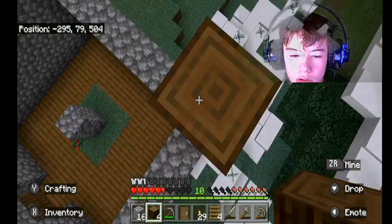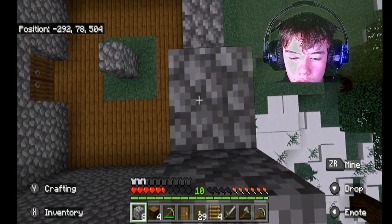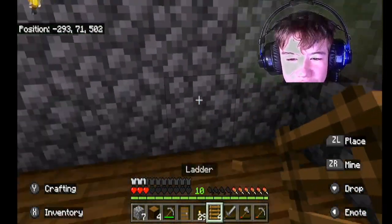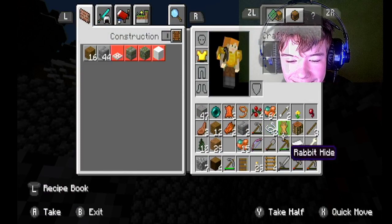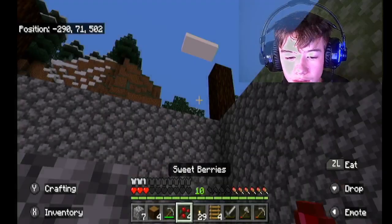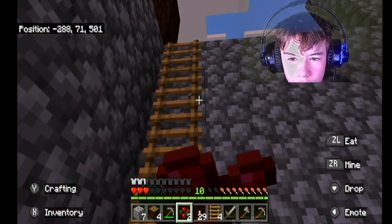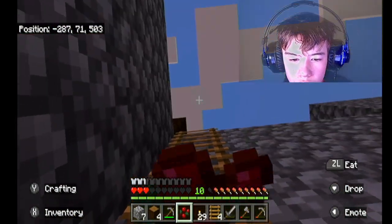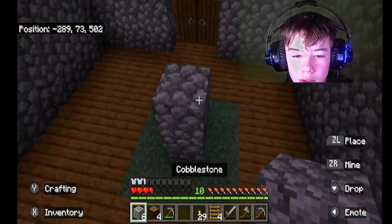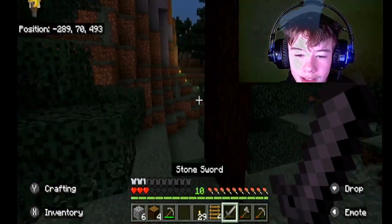So yeah, this is what I'm gonna do, basically. I wonder if I could do a ladder clutch. That was horrible. That was the worst clutch I've ever done in my life. So I'm gonna make like a staircase basically to make it up here. I should probably go to bed. Ow! Everything's trying to kill me in this world. Like the creeper.